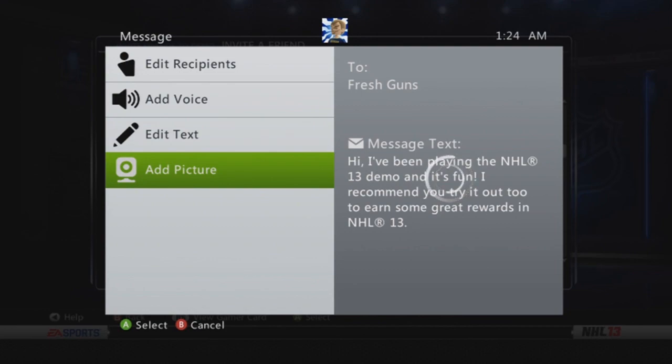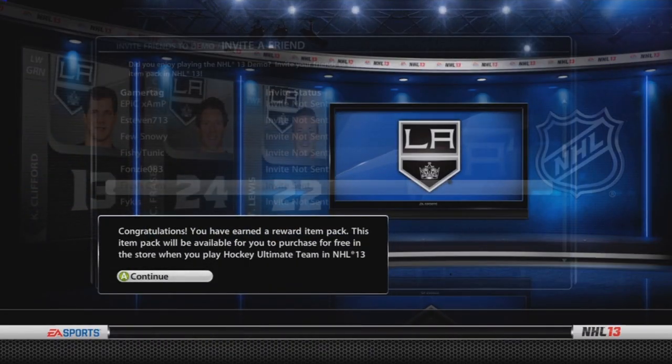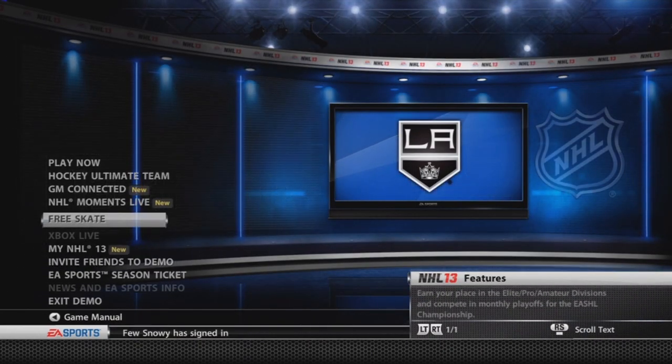The first way is to simply go to the NHL 13 demo main screen, go to invite a friend, and pick any one of your friends you want to annoy — in this case I chose Fresh Guns. It'll already have the message made for you, just click send message and there's the popup that says congratulations, you've earned a reward item pack for NHL 13 Hockey Ultimate Team. Very simple.